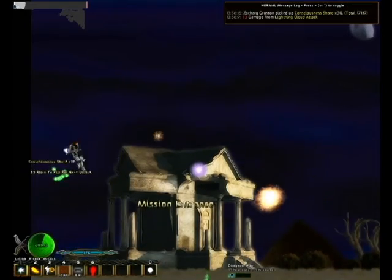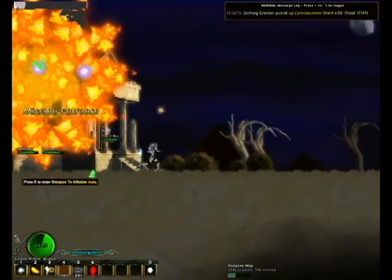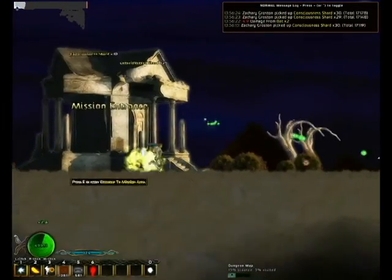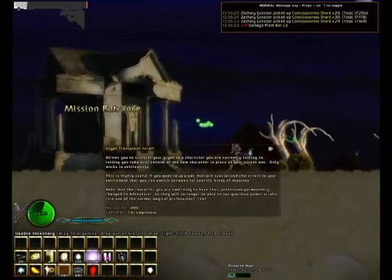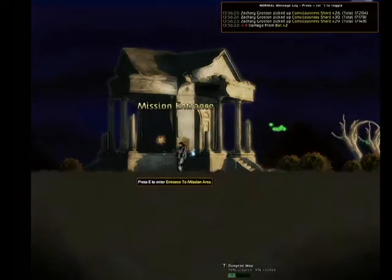It's resistant to light, and this one is probably resistant to fire too. I'm going to collect these consciousness shards. Consciousness shards are the currency in this game, and you use them to buy stuff — simple as that.